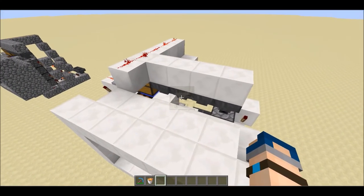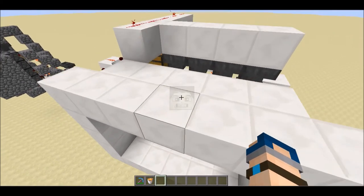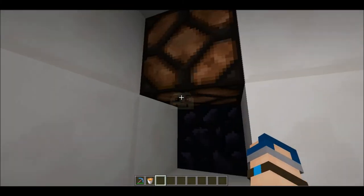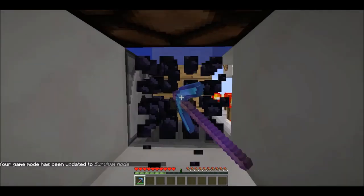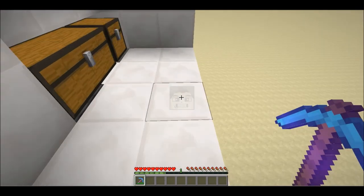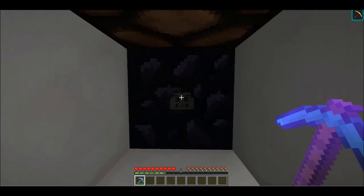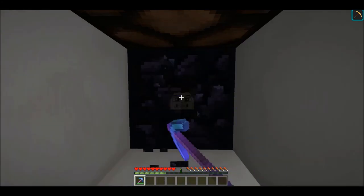I'm just showing you this — in your world in survival you don't need to build this part because I forgot to set my demo to survival. We just keep mining. If you want I'll quickly add a Haste II beacon pyramid effect.